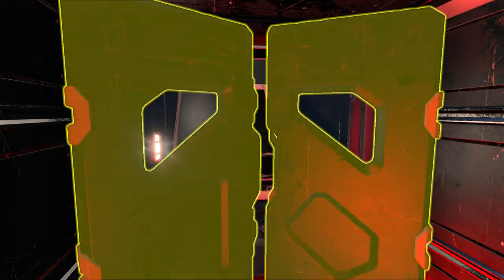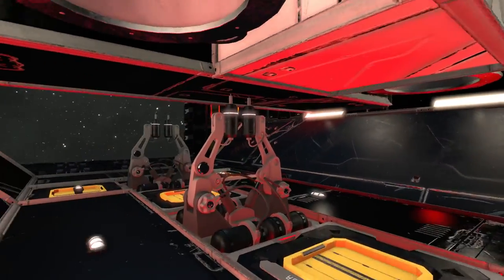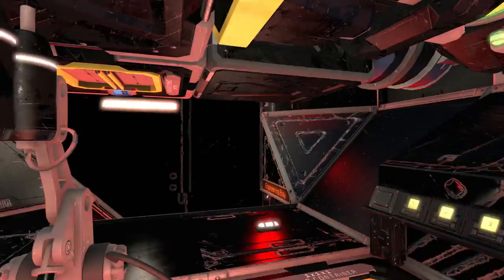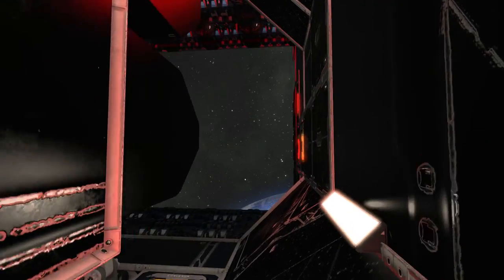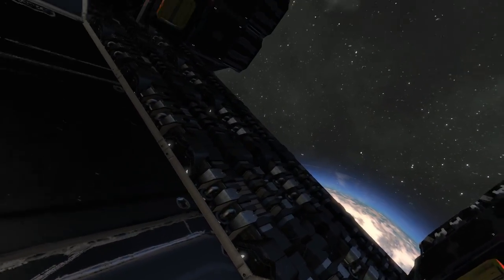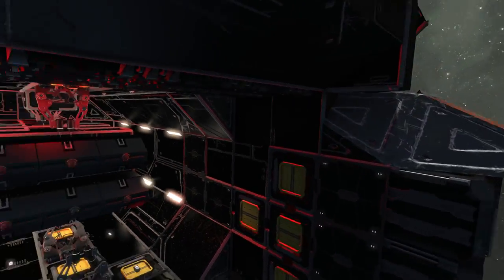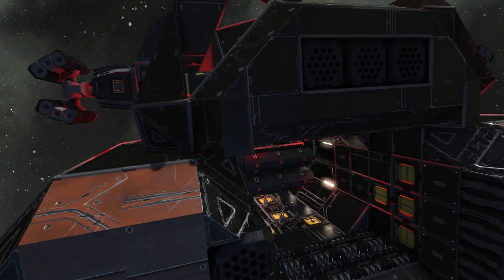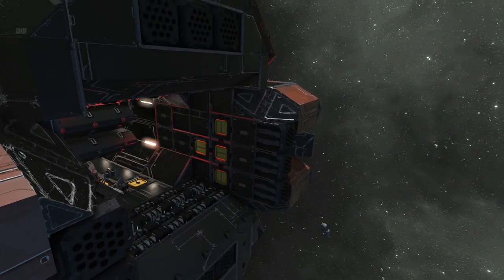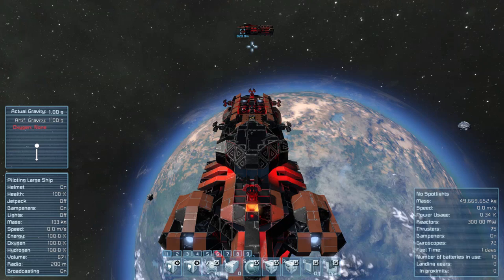Now we're at the torpedo room, where you can manually launch the torpedoes, but I'll launch them from the bridge later. This is the launch system and the small hangar in the front. That's pretty much the interior — I'm now back on the bridge and I've spawned the same ship in front of me to test the armor.